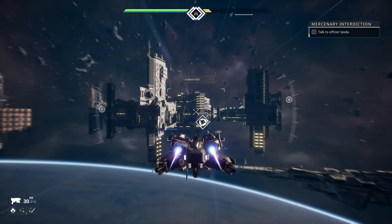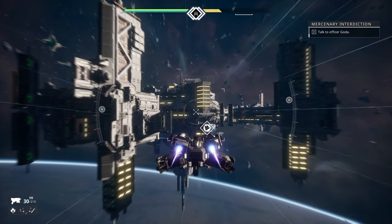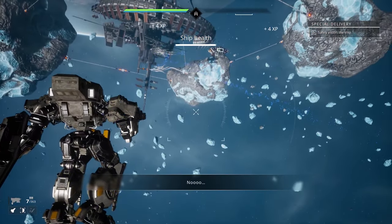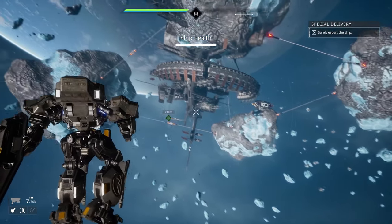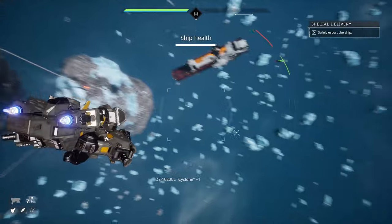First up, the new additions. HUD indicators for loot drops and point of interest markers have been updated to be more visible. These indicators also now display the loot rarity, class of equipment dropped and its distance from your starfighter, improving player visibility.